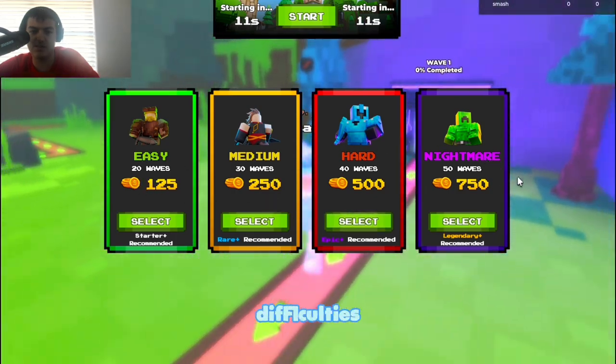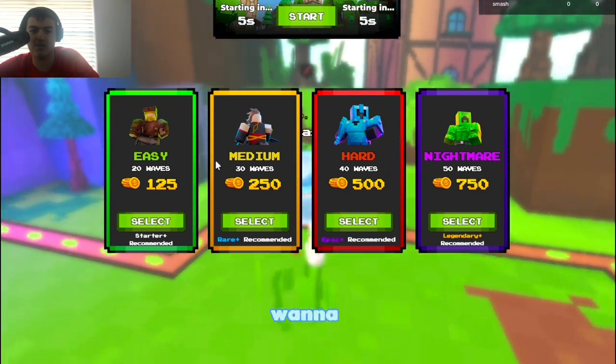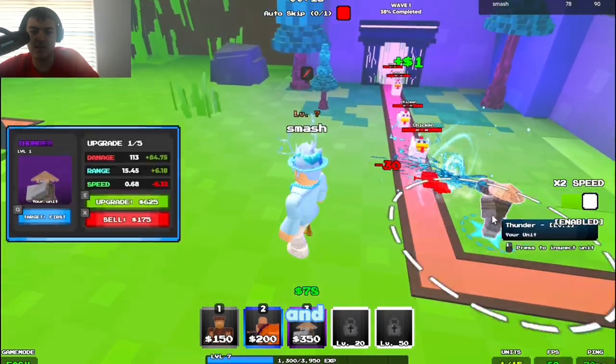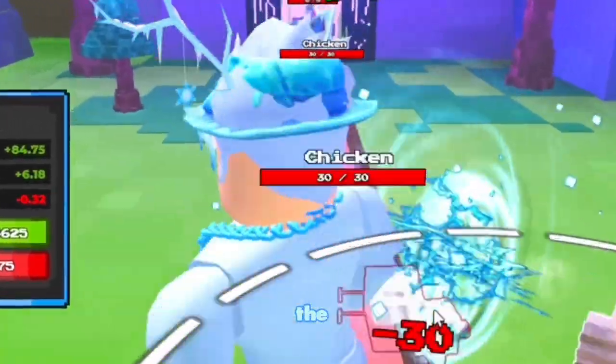We're on the Village map, which has easy, medium, hard, and nightmare difficulties. More difficulties mean more waves and you need more units. I'll place down my Thunder here and turn on auto-skip. You can also place up to 15 units.